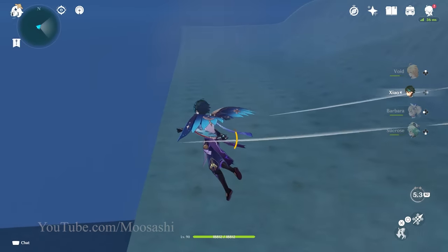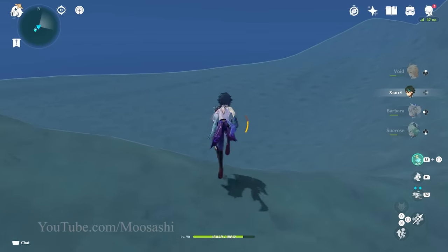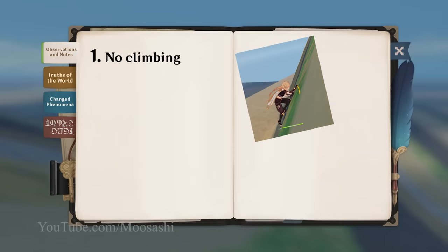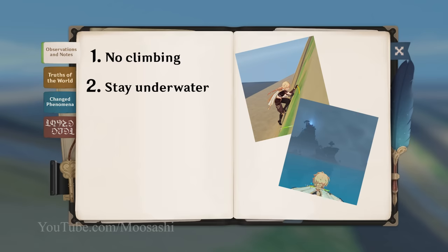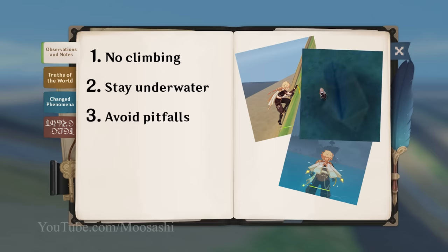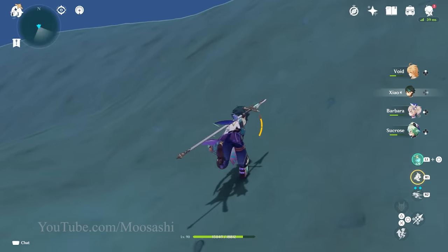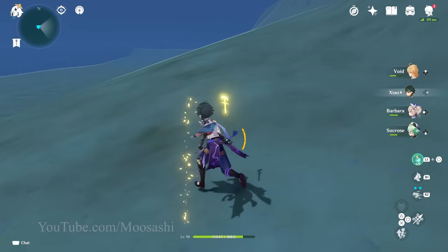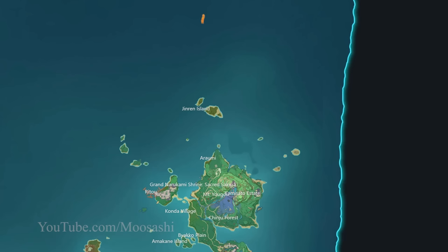I took to scouting the area on my main account. I needed a route that met every requirement on my list of criteria. First and most important, it needed to require no climbing. Second, it had to not reach too high, else the Traveler would be pulled to the surface of the water. And third, it couldn't have any pitfalls, since falling into one would require climbing to get out of. I found my answer in this cliffside that can be easily walked up. The ground is raised slightly at the bottom, so it can be walked on safely. From here, the path goes up the cliff and towards Jinrin Island, breaks to the southeast, reaches all the way to the east shore of Narukami, and brings the Traveler to the surface at the cliffside of the Kamisato estate.